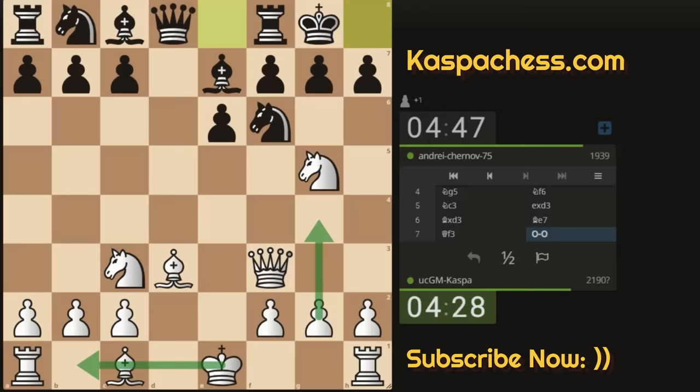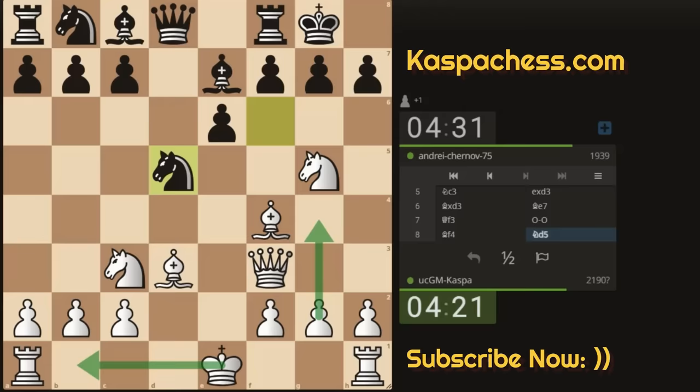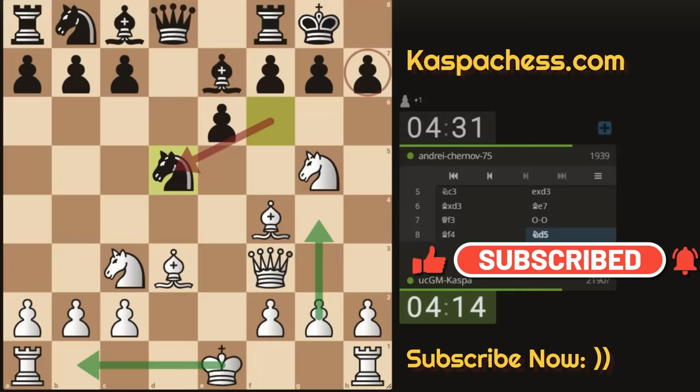I need to free up my dark-squared bishop, so bishop f4 is the move to consider — I'm stopping knight e5 in the near future. I don't want that queen's knight to double-attack my light-squared bishop and my queen. That's what it means to think ahead in chess. If h6 I have knight g-e4 again, and the main plan is to castle long and go pawn to g4, just to open up the kingside. Knight d5 is a mistake because the h7 pawn has become vulnerable.